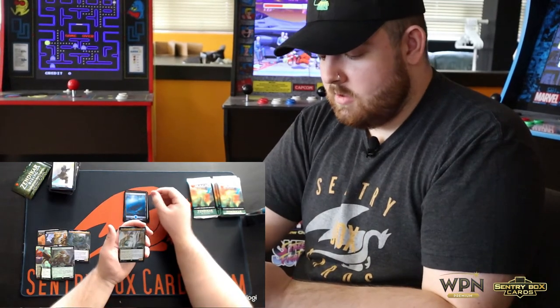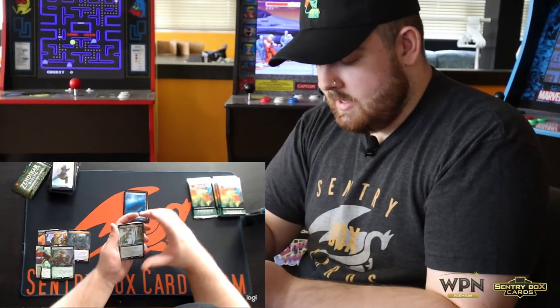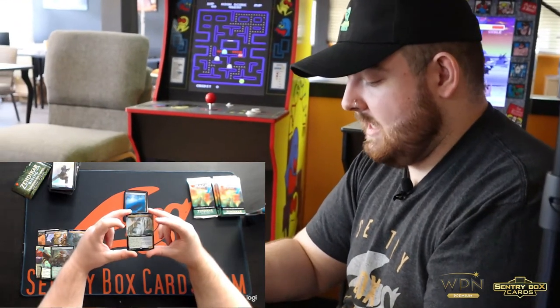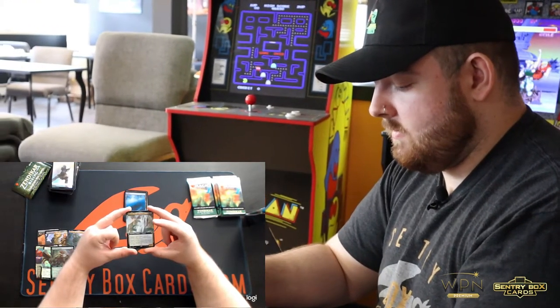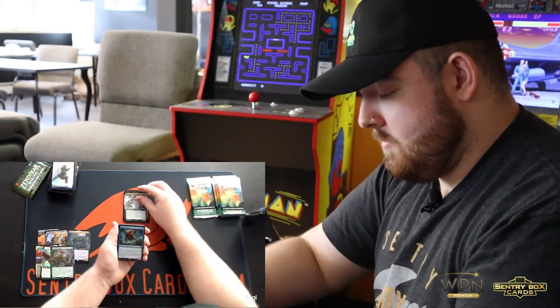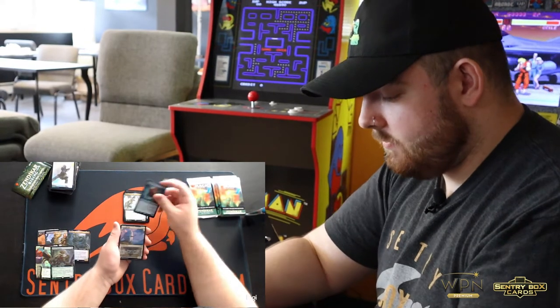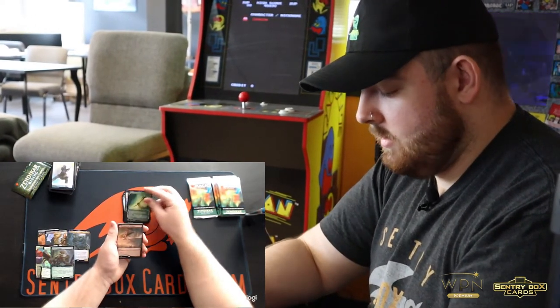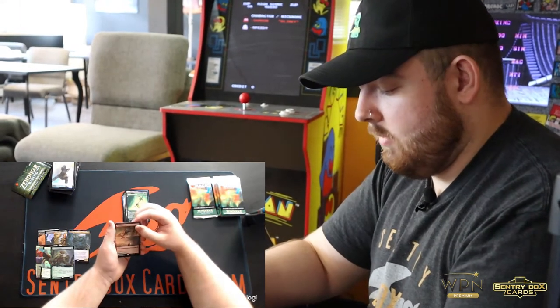We got Verizal the Split Current — enters the battlefield with a +1/+1 counter on it for each mana spent to cast it. And whenever you cast a kicked spell, you remove two counters from it and you can copy that spell and choose new targets. Master of Winds, McKindy Ox, Skyclave Pickaxe. Another one in the dual lands — the red-white one again.